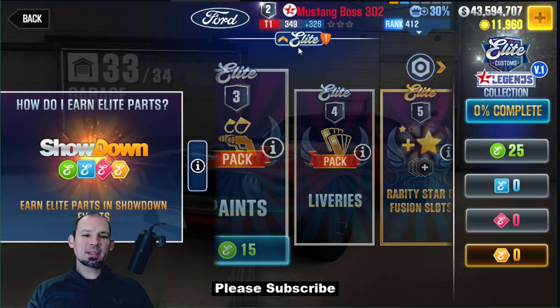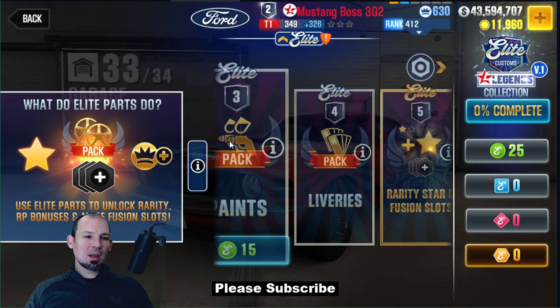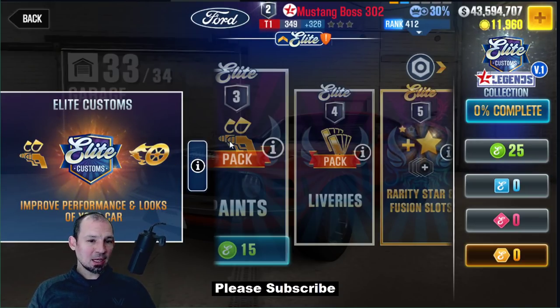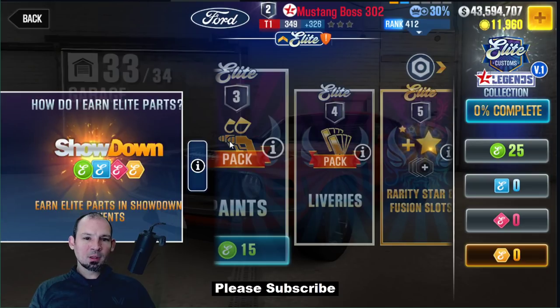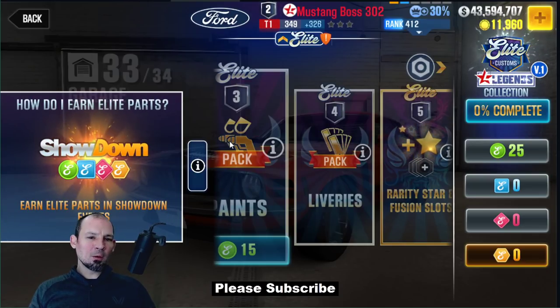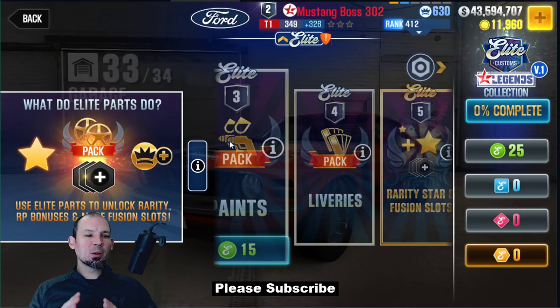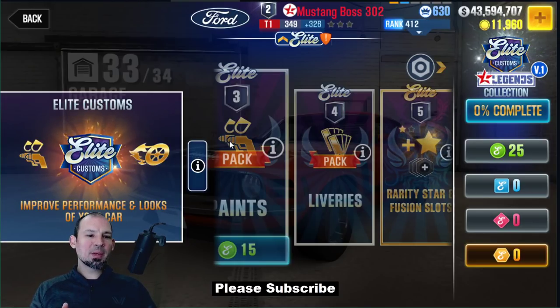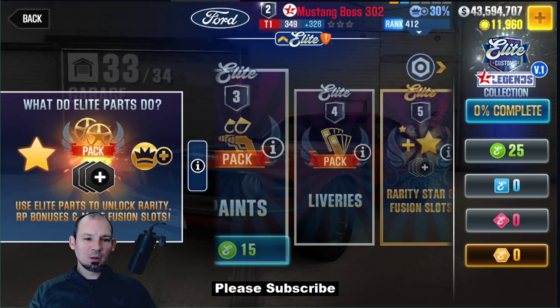You got to click on where it says Elite up here. You'll see it gave me 25 of this new currency. I spoke to somebody — a pretty good source — and this is what I've been told: either you're going to have to spend a small fortune to get all this currency, or it's going to take you a really, really long time. So you're either going to spend big money or you're going to grind your butt off.